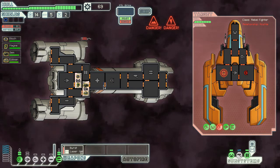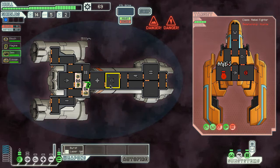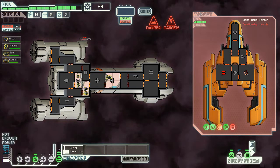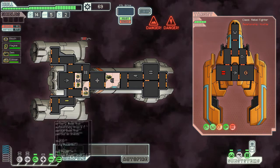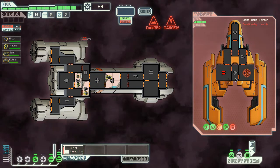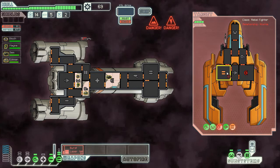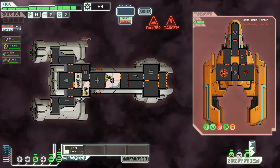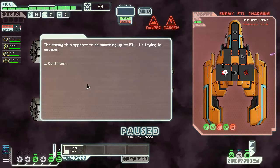I'll put them down a little bit so I can take my shields down to level two. Let's do that just because their shields are gone. Taking my shields down. My oxygen is slowly coming up — without oxygen we all die, so I gotta risk it.